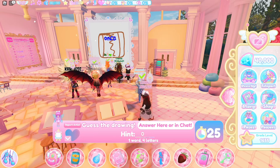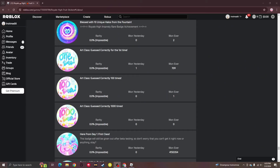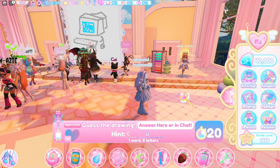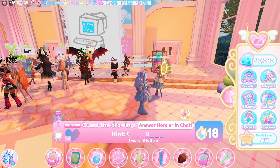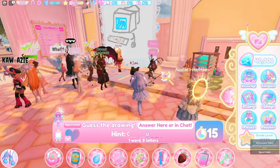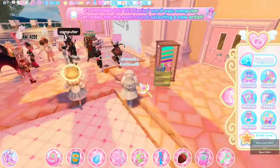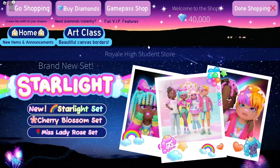So as you guys can see, there's an 'Art Class' badge, 'Guessed Correctly for the First Time,' 'Guessed Correctly 100 Times,' and 'Guessed Correctly 1000 Times.' It does give you hints as you go. That's pretty much everything in this update.